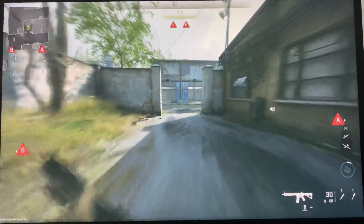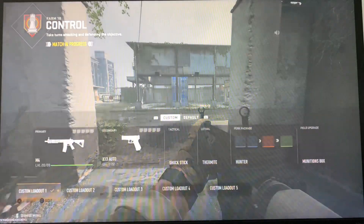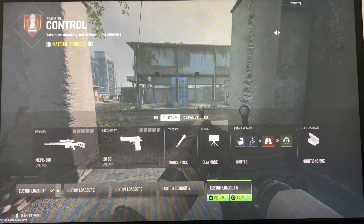Let's just say you use a loadout and you don't like it anymore and you want to change it. All you're going to do is click on the options button on your PS4 or PS5 controller, head over to loadout, and then you can simply just change whatever loadout you want. And that is how to change your loadout while in game.